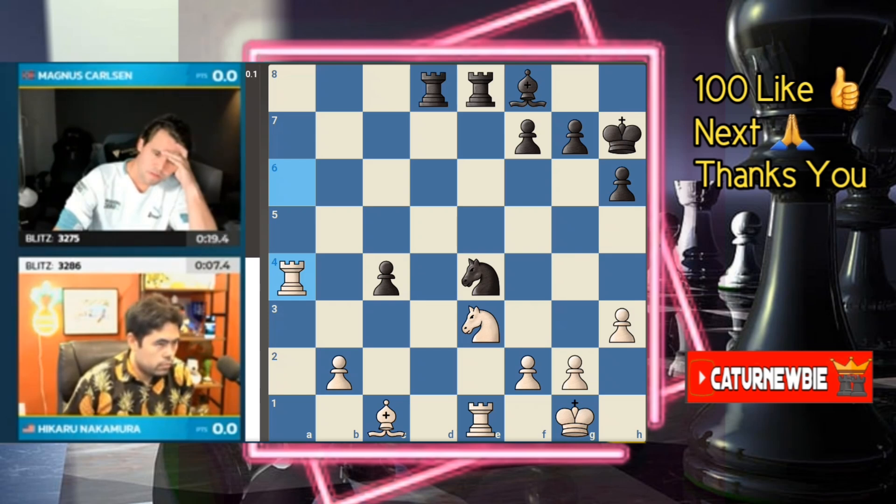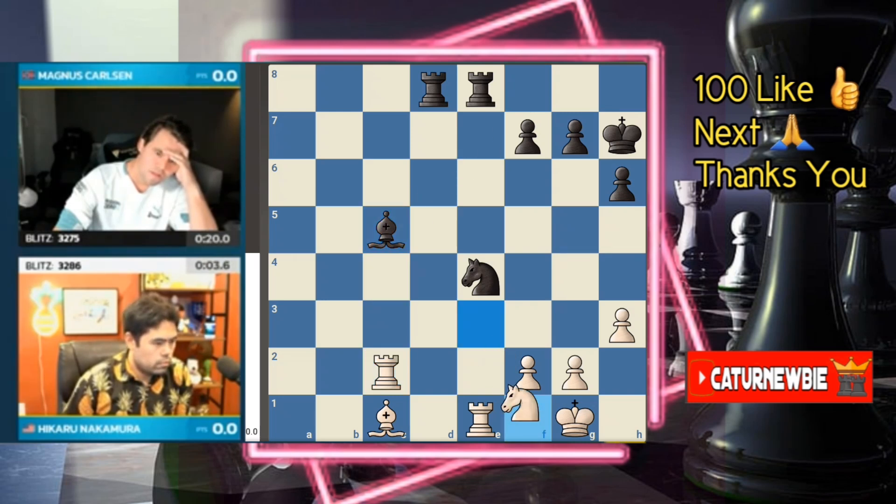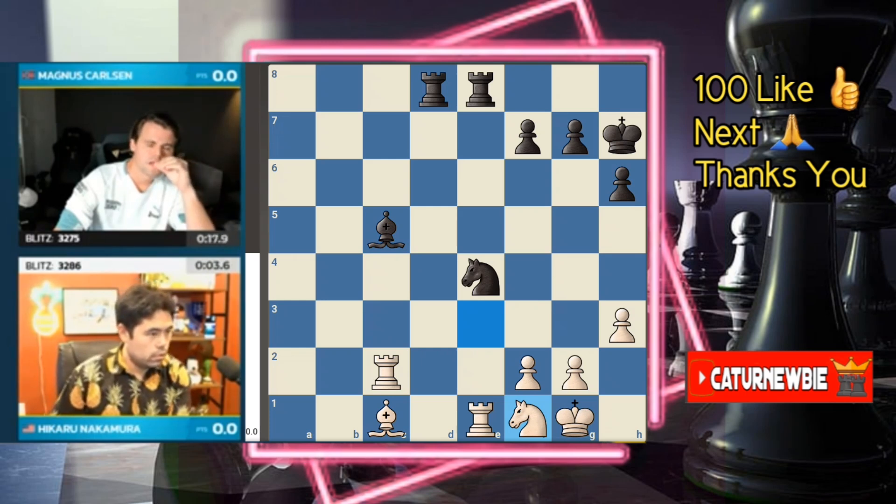The pressure continues — c4 by Magnus, opening up the diagonal for the dark-square bishop. But Hikaru gets his knife and fork ready — he might have forced the move c3. If Magnus plays c3, I think this one is heading toward a draw; Hikaru has enough time to stabilize. Rook c2 — perfect. The only question is: can Hikaru do it without ever moving the c1 bishop?